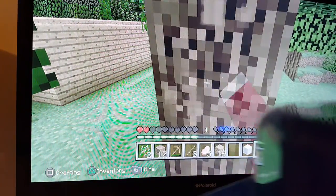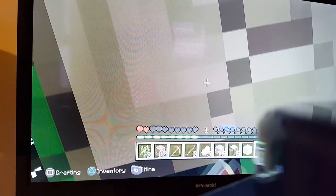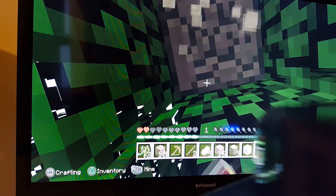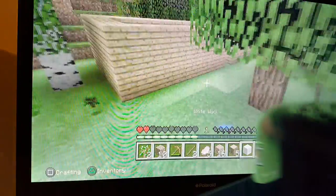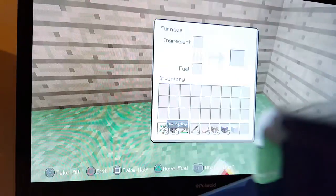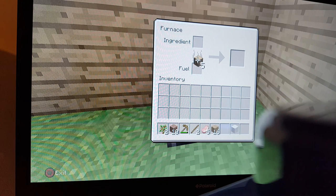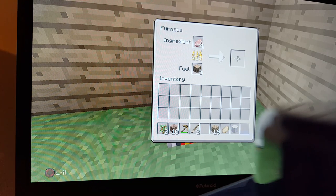You cook food using coal in the furnace, but you can also cook it with wooden bark — I don't know if you can do that in real life but you can in Minecraft. Some things you do in Minecraft, don't try at home — like putting iron in the furnace. Put the food in there — see that means it's cooking. Wait for it to cook.